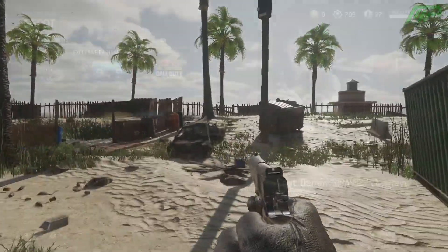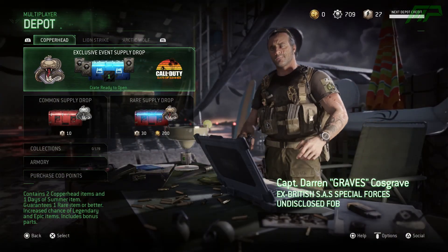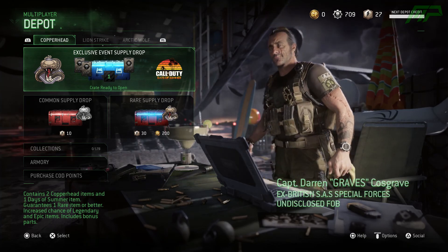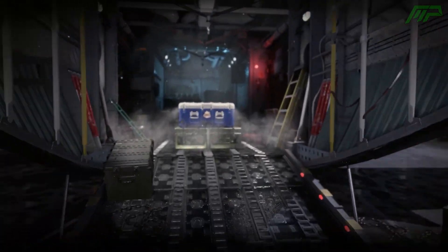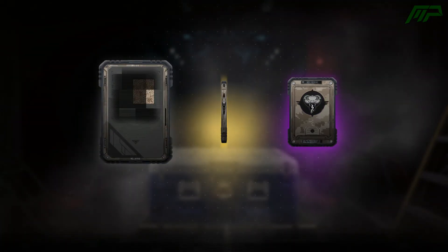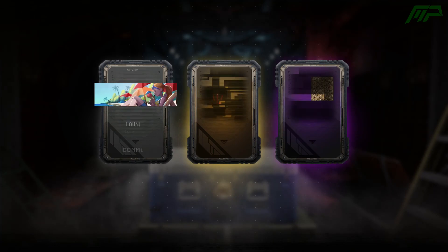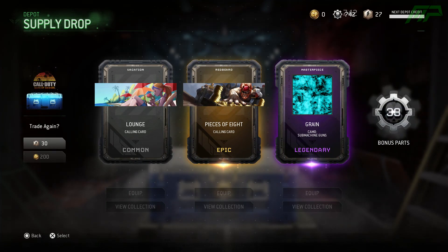As well as Bog, there's also a new supply drop called Operation Copperhead, and you can get a free supply drop for logging on each week — similar to the last operation in Modern Warfare Remastered. I'm not sure exactly what's in this supply drop bundle right now, but I'm going to guess there are probably some new DLC weapons in the game which I'll be covering very soon.